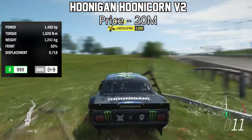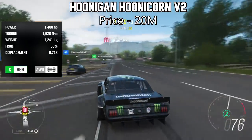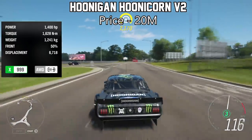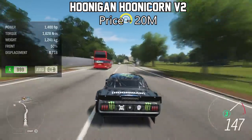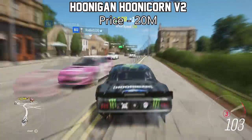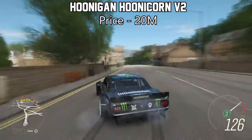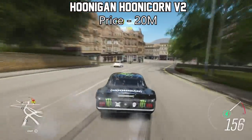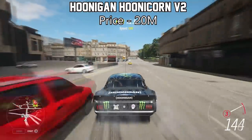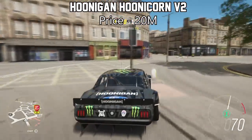The next one is probably one of the most popular ones on this list — it's the Hoonigan Hoonicorn V1 or V2. They're both the same. These things top at 1,400 horsepower already, and the acceleration is also mental, especially with all-wheel drive. But because of the rarity of these things, since they're no longer available in the Forzathon shop, you'll be very lucky to find one under 20 million credits. They're incredibly expensive, but incredibly fast.